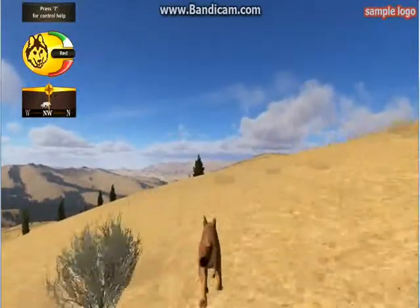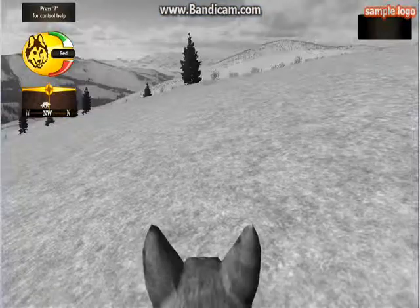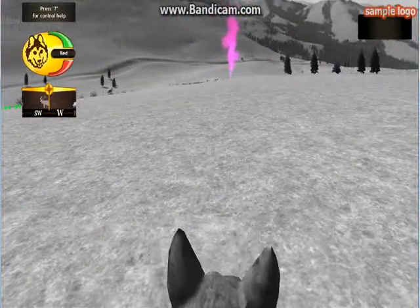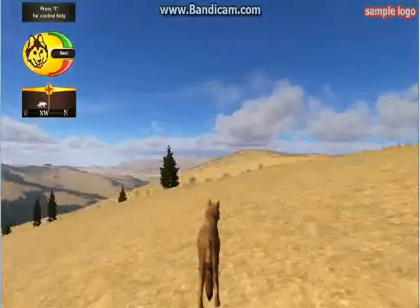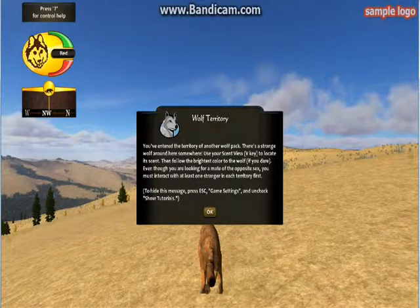Ugh, coyote — they'll also try to attack you too. V is scent view. That thing is a dead elk — easier than hunting elk. Once you get into wolf territory, here we go: wolf territory. You've entered the territory of the northern black wolf pack. There's a strange wolf around here somewhere. Use the scent view — V key — to locate the scent, then follow the brightest color of the wolf, if you dare. Even though you're looking for a mate of the opposite sex, you must interact with at least one stranger in each territory first.